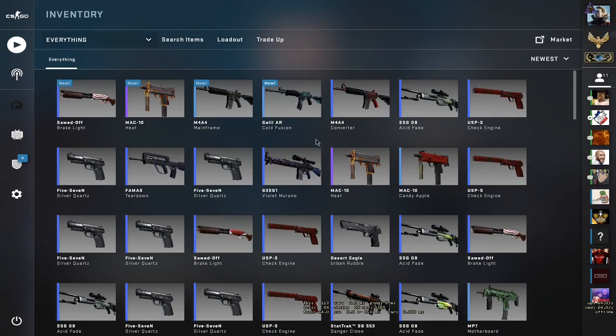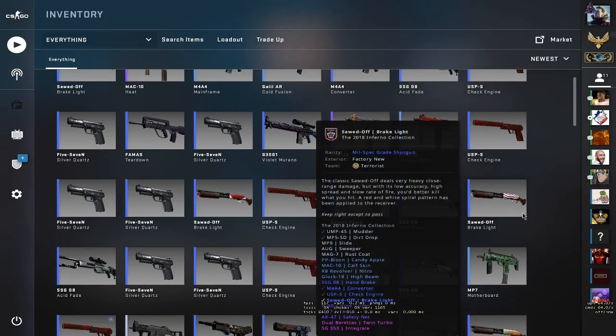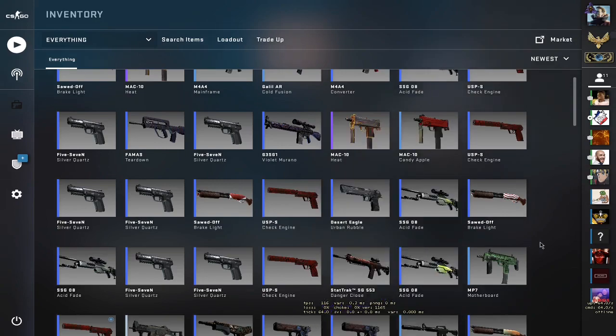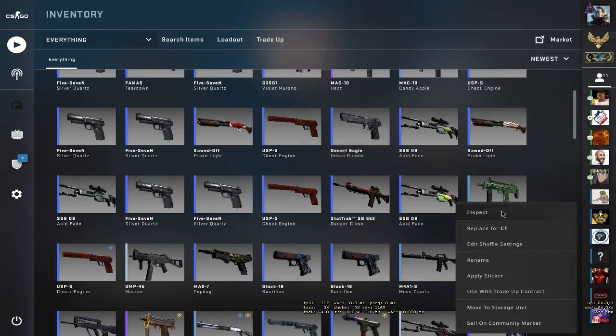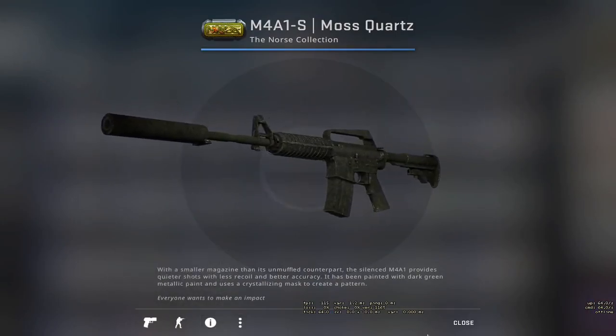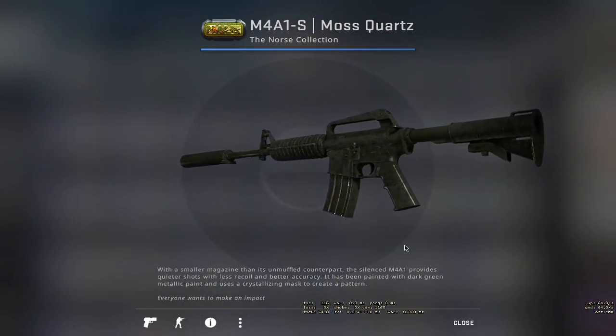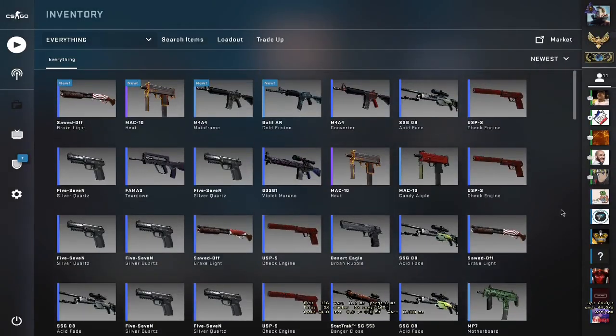You'll be entered into the giveaway for the two Asiimov Fades. And for the next giveaway, we'll be giving away the MP7 Motherboard in Factory New condition. After that I'm going to give away the M4A4 Mainframe — one of the best skins in the game in my opinion. Okay guys, I'll be seeing you soon in another video.